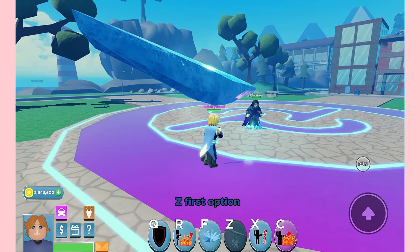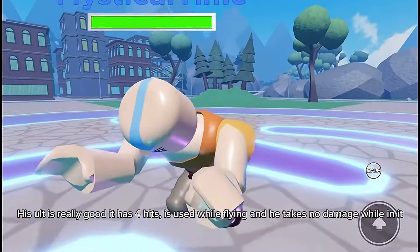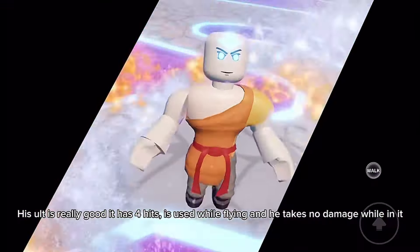X can be used while flying. Alt insta-kills under 90–95%. Aang's alt is different and really good — it has four hits, is used while flying, and he takes no damage while in it. To use it, you just tap an area.